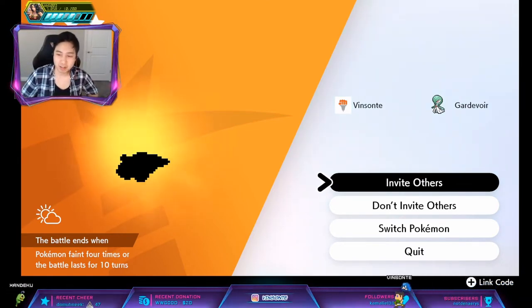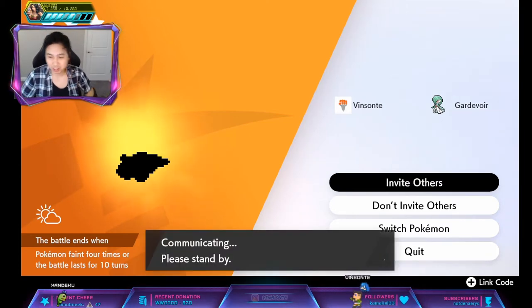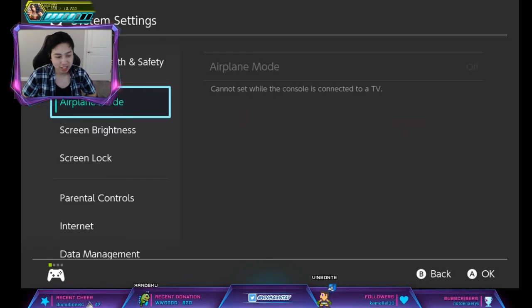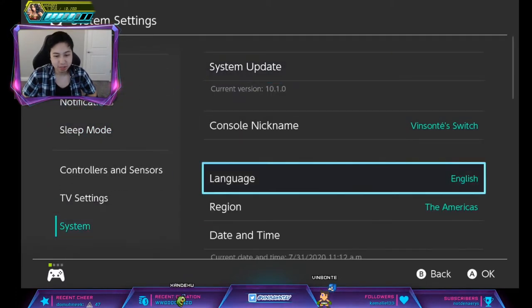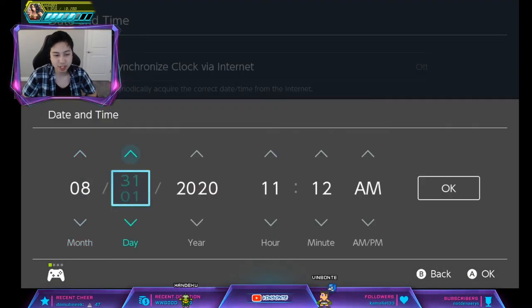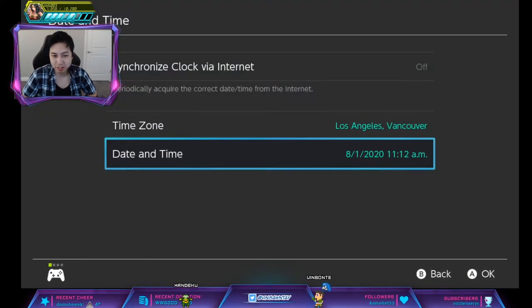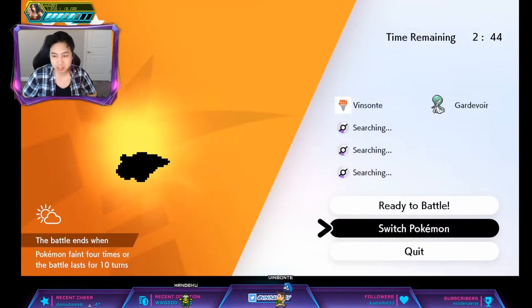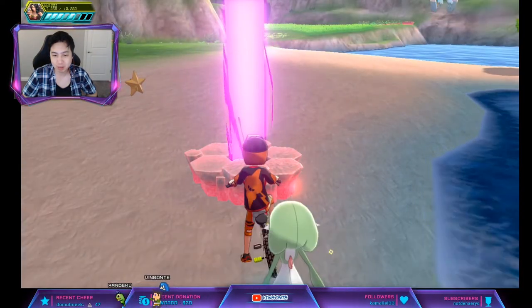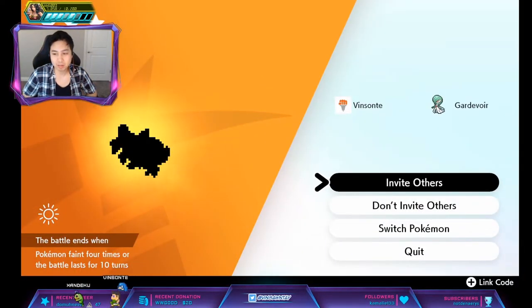We're going to go invite others since the Beem is not what you're looking for — the alien is not here. So go to system settings, System, Date/Time. If you have synchronize turned on, turn it off. Then you want to increase it by one day. Go back into the game and press Quit — that resets the den. Keep doing this until you see your Beem.